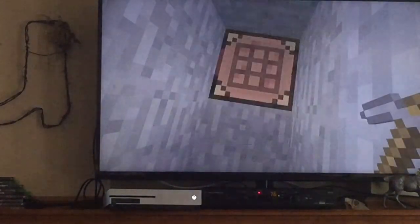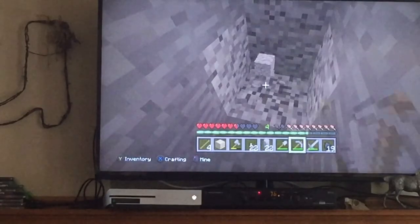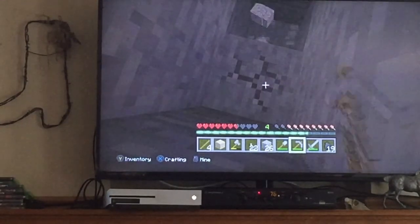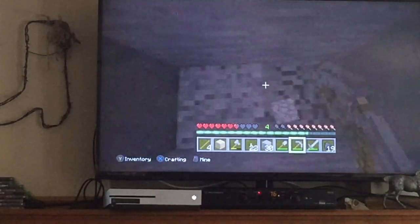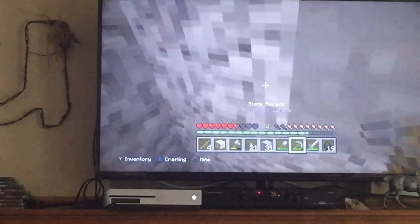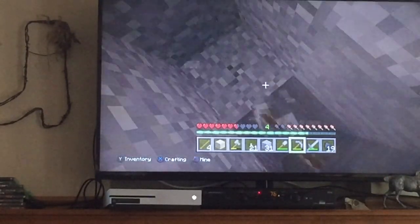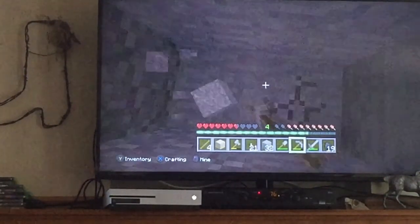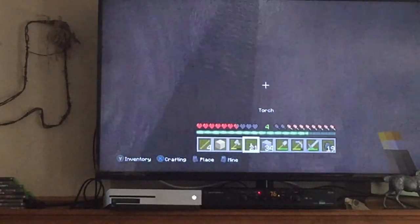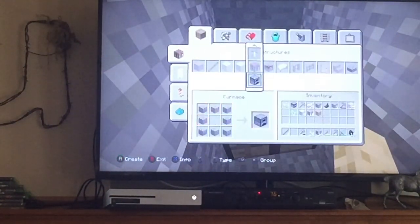We're not gonna use this pickaxe anymore. We're gonna put a crafting table down and make two more pickaxes. This is so worrying - I really don't want to die at all, so I gotta be really careful. Now we're getting places - put a torch down right there. There might be lava in one place and not the other - that'd be really weird. Hey, would you look at that - we found redstone!